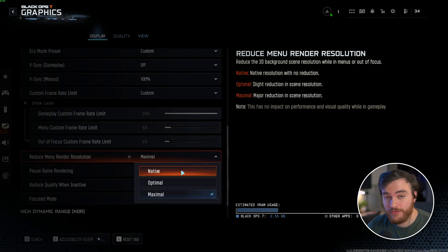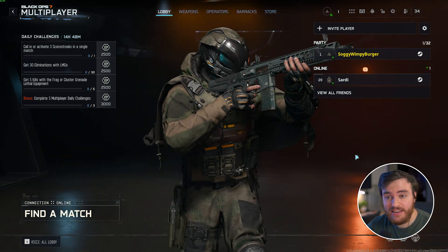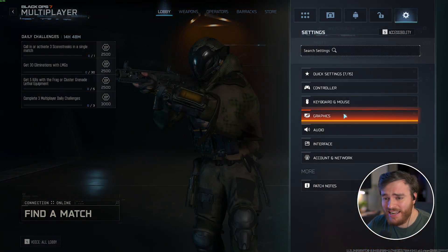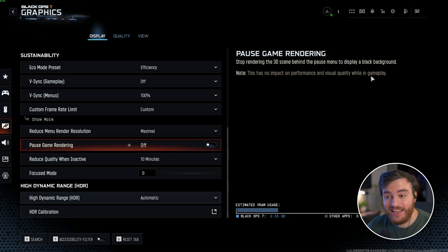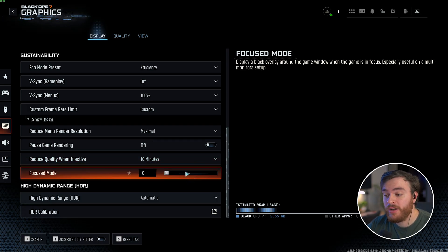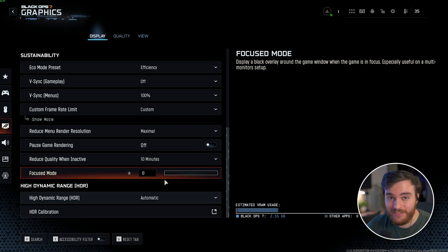Reduce Menu Render Resolution has a couple of options — Native, Optimal, and Maximal — mainly affecting the quality of the character model in menus. I don't really see a difference here, so set it to whatever you want. Pause Game Rendering I recommend leaving Off — while it has no impact on gameplay, whenever you enter the Pause menu it displays a black background instead of letting you see through to the game. Reduce Quality When Inactive doesn't really matter. Focused Mode, if you have multiple monitors, will darken your other monitors by the set percentage — I leave this at 0.